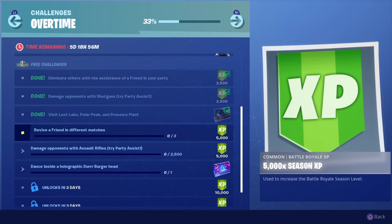Here are the new ones: revive a friend in different matches three times — that gets you 5000 XP, which is really nice. Damage opponents with assault rifles — use party assist if you can, it goes a lot faster — and that gets you another 5000 XP, so 10,000 XP total.